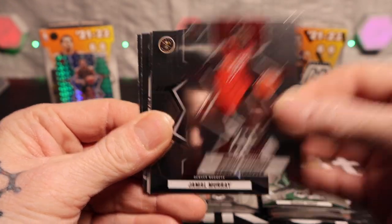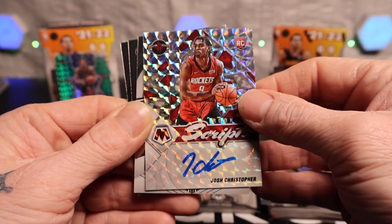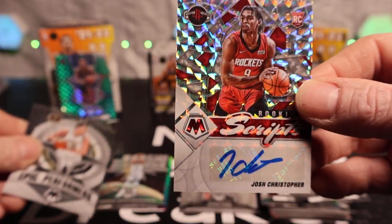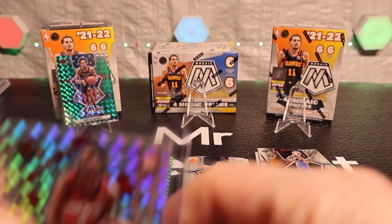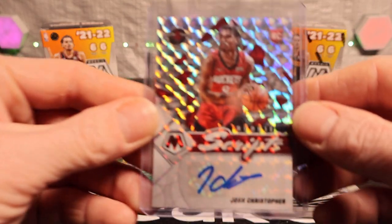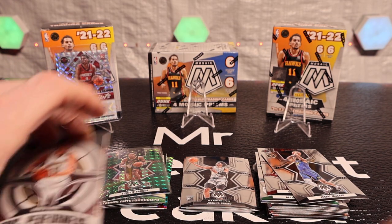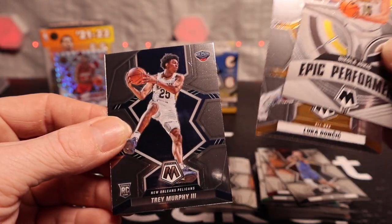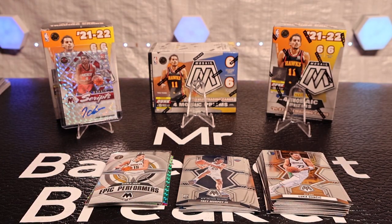Last pack in this first box. We're looking at Dennis Schröder, Jamal Murray — oh, we got one! We see the name. Here we go boys, let's go — he is a rookie. We got one boys, we got one. Josh Christopher, rookie — rookie Scripts, let's go! Every Performers got Luka on the back and Trey Murphy. That was the first box, we're gonna go ahead and set it aside.